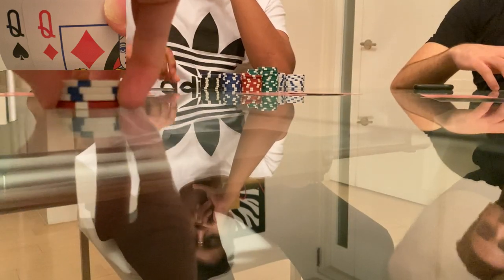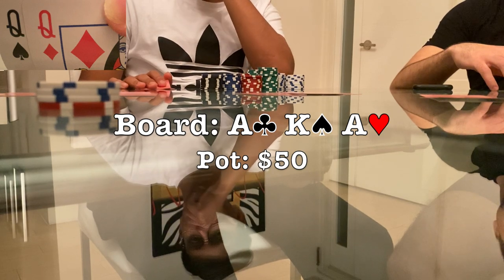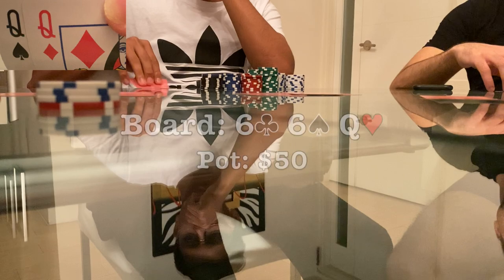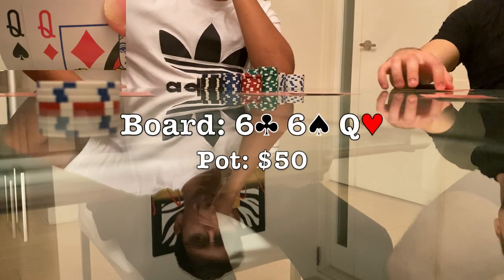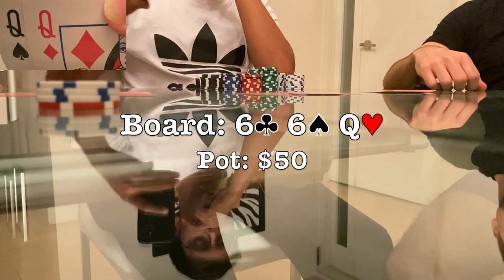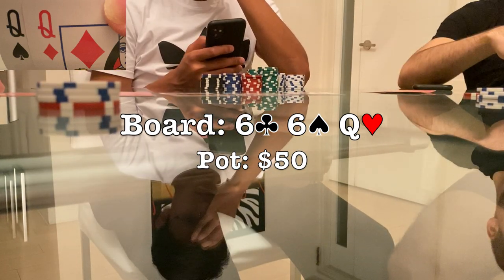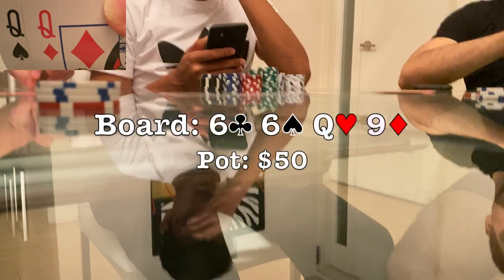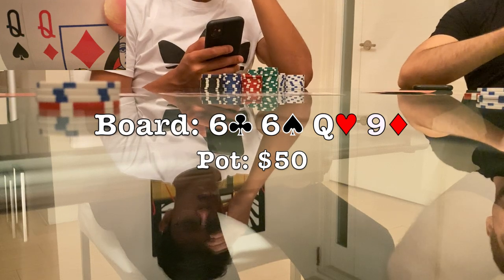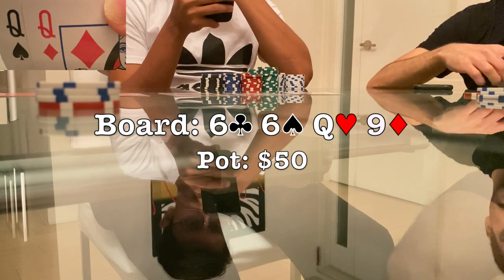Now we have queens under the gun, I open to $16, the cutoff makes the call and so does the big blind. The flop comes an absolute nightmare — ace-king... just kidding, we flop the joint: six-six-queen. Perfect. Once again I have the whole board locked up with an absolute monster. When the big blind checks I check again, and unfortunately so does the cutoff. The turn comes the nine of diamonds — doesn't change anything on my end. I really want someone to start bluffing at this pot so I check once again, hoping the cutoff bets.